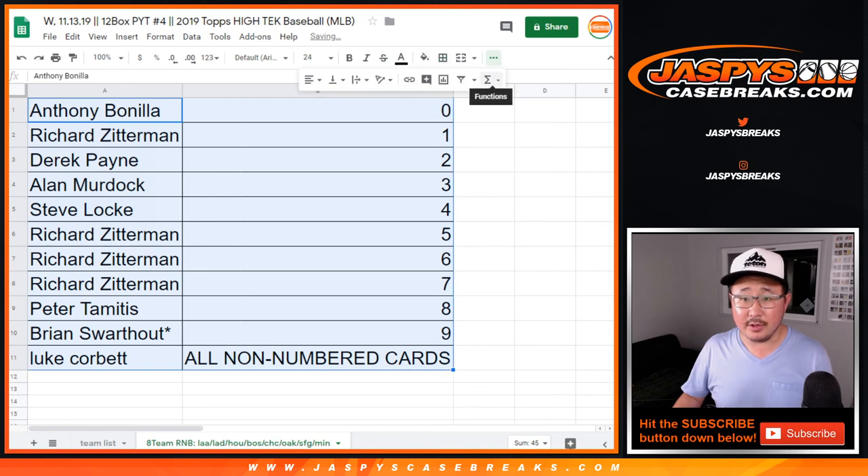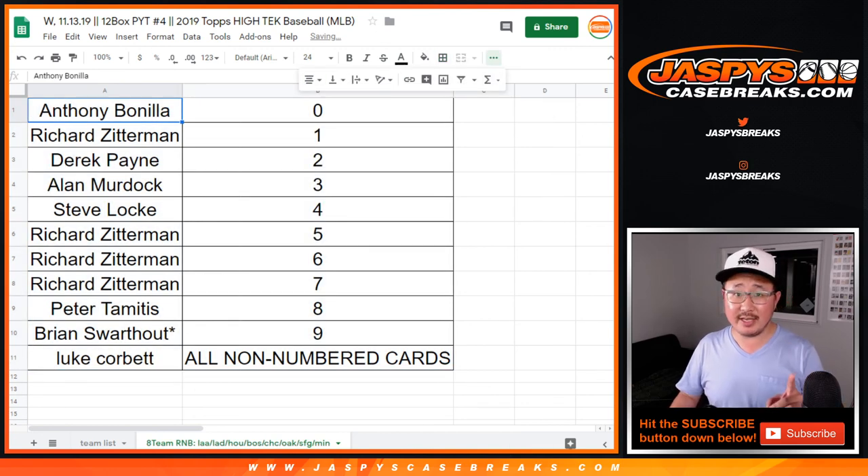All right, so there you have it. Now we have one more team random to go, then we've got one more team to sell, and then we're in Breaksville for Pick Your Team Four on JaspiesCaseBreaks.com. So let's make that happen. This is Joe, and we'll see you for the next one. Bye-bye.